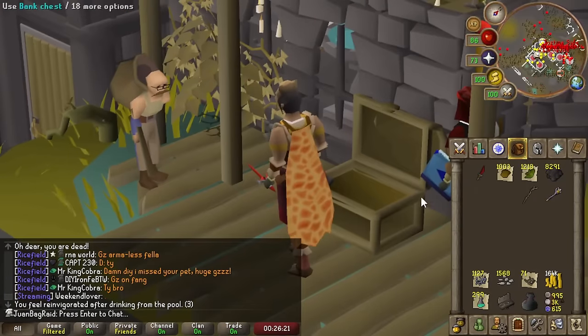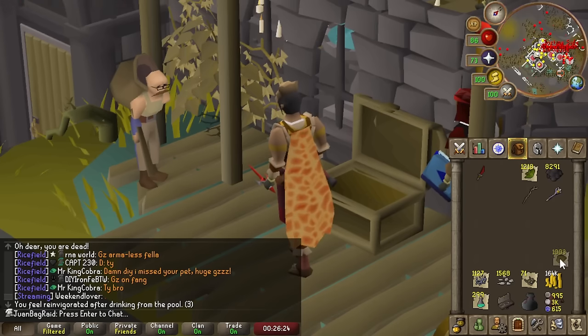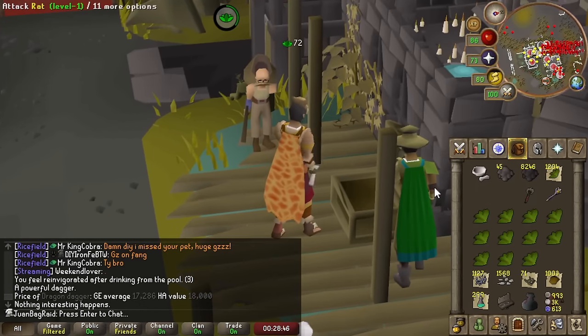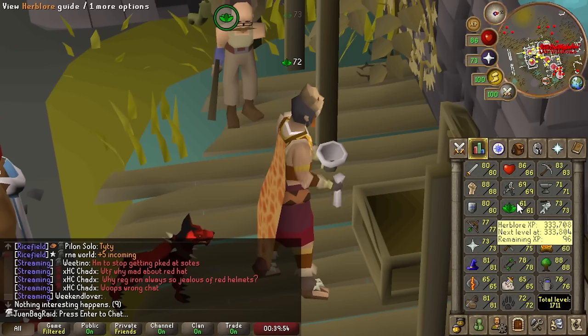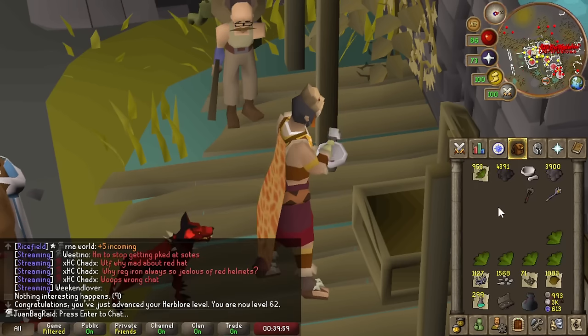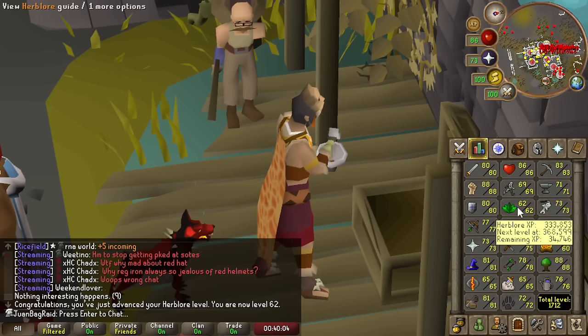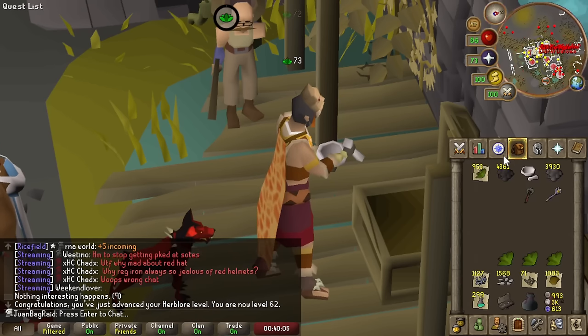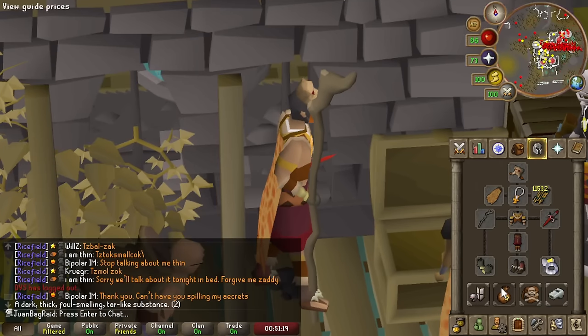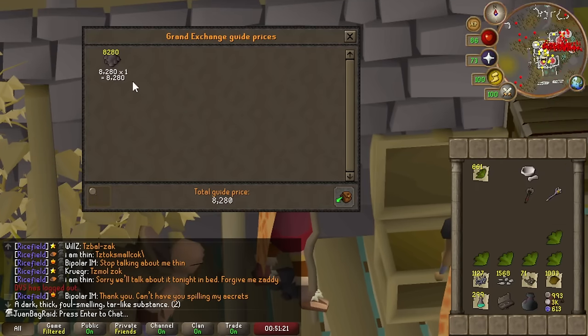We have a lot of things to take care of right now - the tar and the harlander. This is gonna be some really good XP on herblore, 72 XP a pop. First real herblore levels in a while - we're actually training. This is definitely gonna help with getting 99 herblore and beyond. The swamp tar is done.